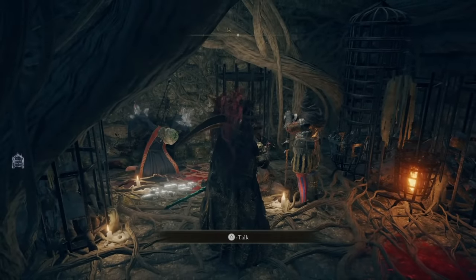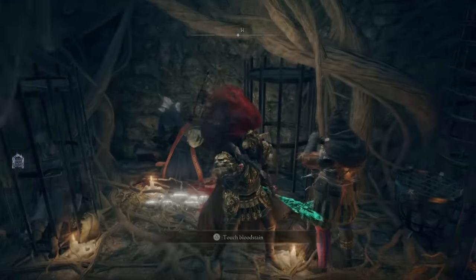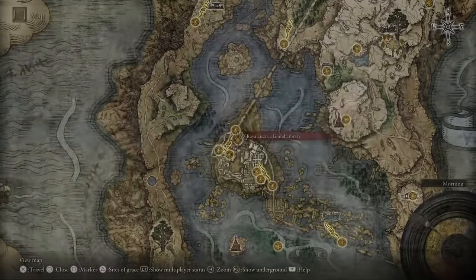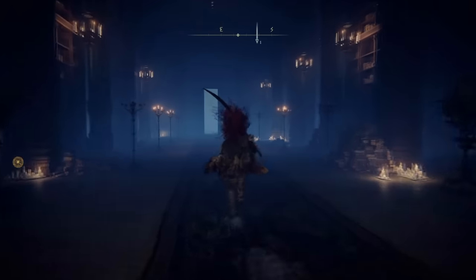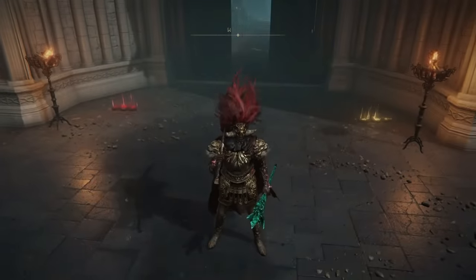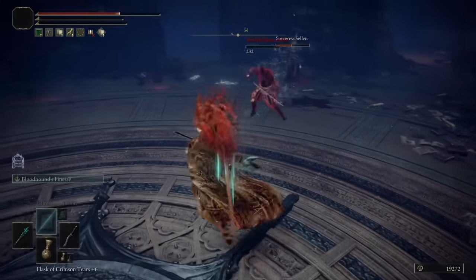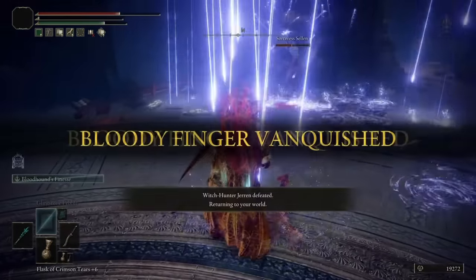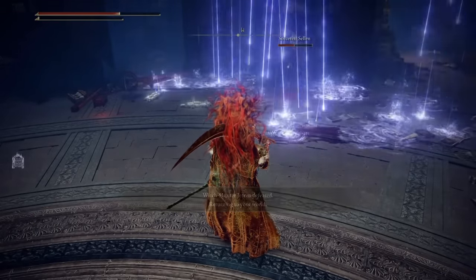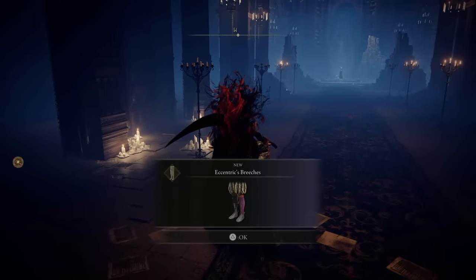This bit right here is going to take you to decision-making time over at the main academy. You do have to have the Raya Lucaria main mission done. When you go outside you're going to have a red and a gold platform — we need to pick the gold platform for this quest line and we are going to take out Jaron the Blood Finger. By doing that you obtain Jaron's main outfit which looks pretty cool, although relatively useless to a degree.